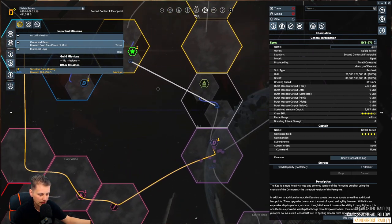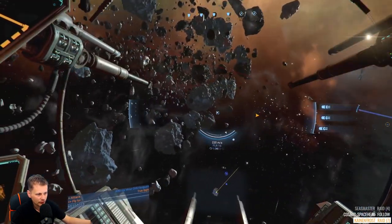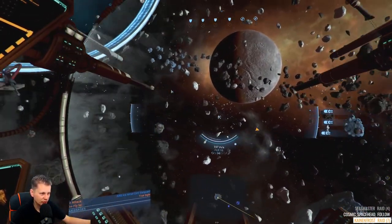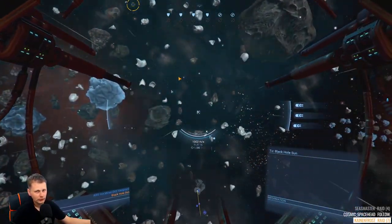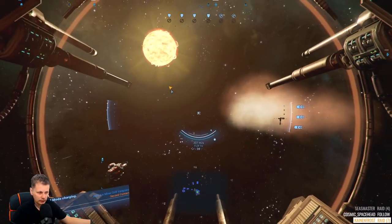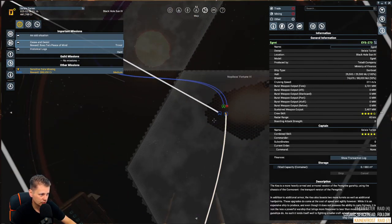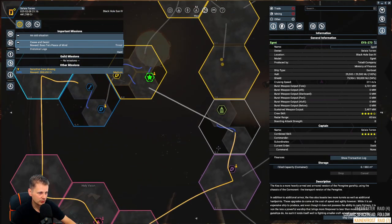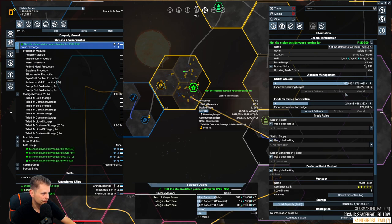We're going to be in circles the entire time — I don't want that. Disengage — we're going to flip around, turn around, because I'm not chasing him till the end of time. I'm faster than you — I'm going to shoot you. Wait, is she faster than me? Are you kidding me? Okay we'll have to be clever about this.